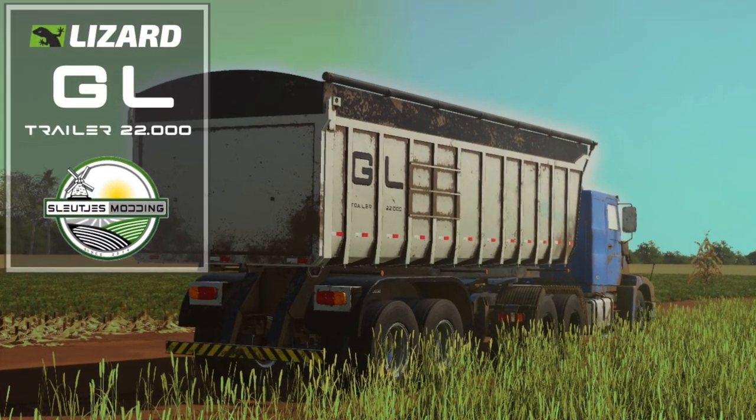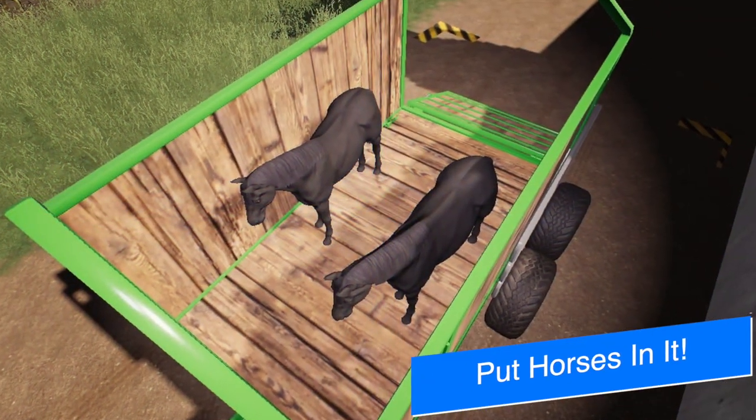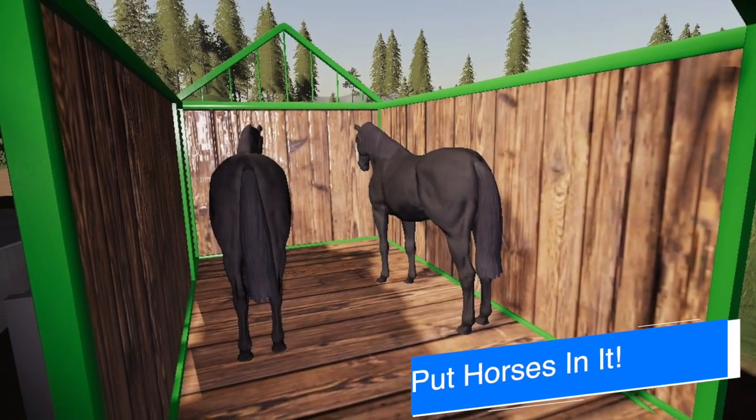Slushia's Modding says another mod is finished and sent off to mod hub for testing — the Lizard GL trailer 22000. Cross your fingers — it will hopefully be for all platforms. ADA Modding has added horses to one of the trailers from White Bull Modding that we talked about yesterday.